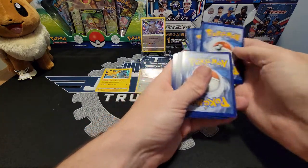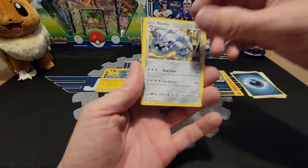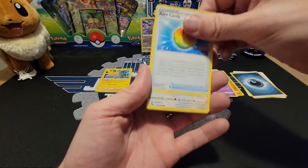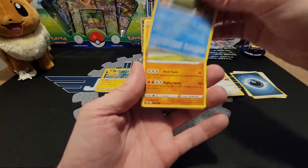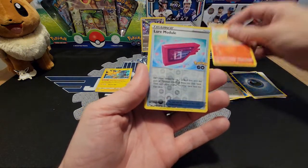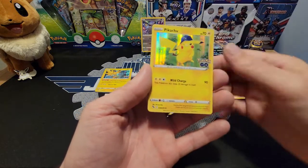Alright, did that one better. Dedenne — is that two? — Rare Candy, Pidove, Magikarp, Onix, Eevee, Nidoqueen, Lure Module Reverse, and a Pikachu holo. Cool.